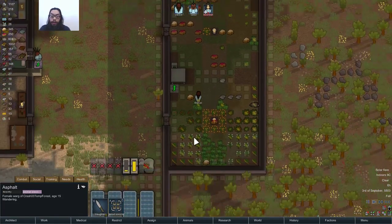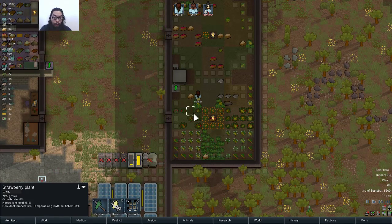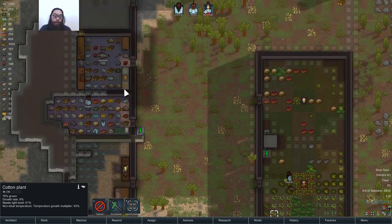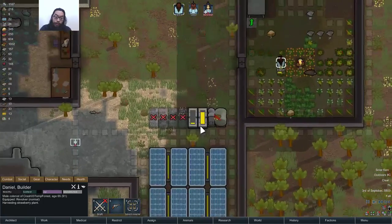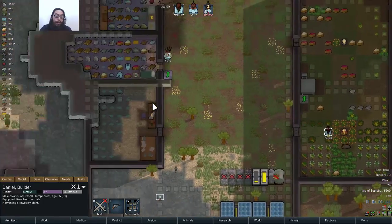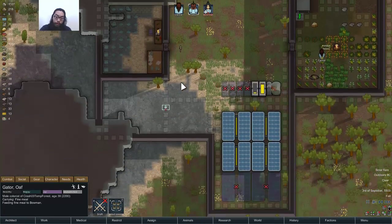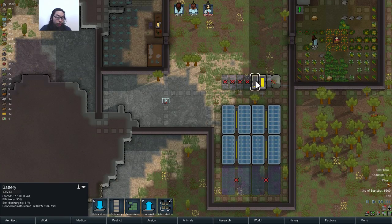Solar flare? It's too cold and there's no light. But that's fine — all electrical devices will be okay. But the solar panel is still getting power, is it? Nope.